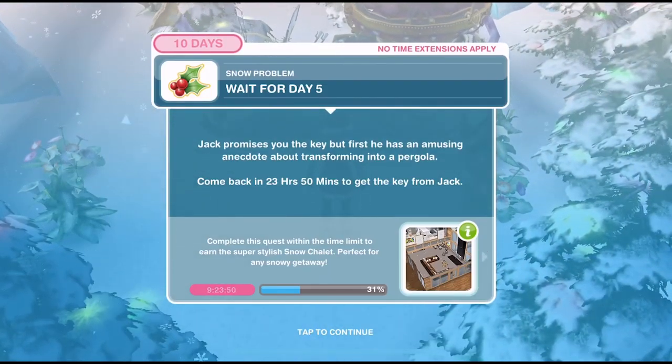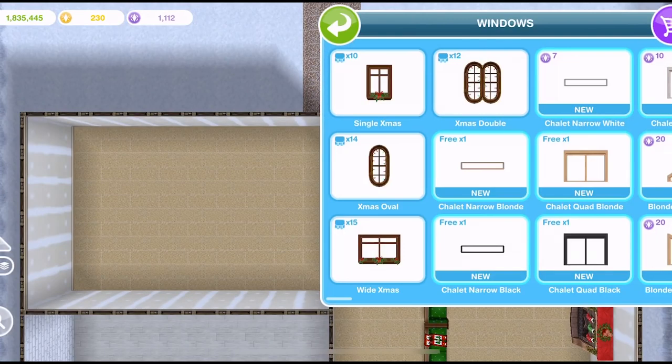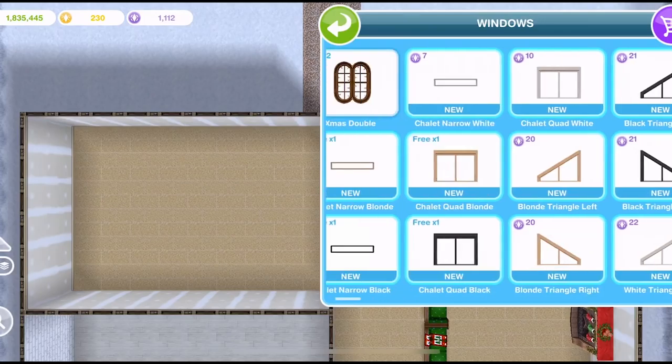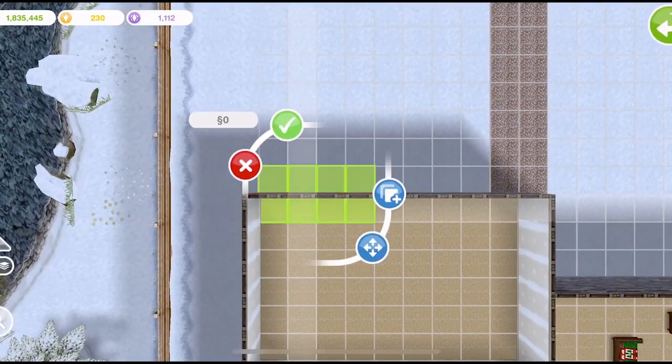Let's check out the prizes for today. If you go into your home store and into the windows section — obviously that's where the windows are — here are all of them. Wow, they're expensive. Extremely expensive. We get a couple of free ones. I'm not going to show you all of these because 20 SP — that is ridiculous. Let's have a look at these Chalet Narrow ones though.